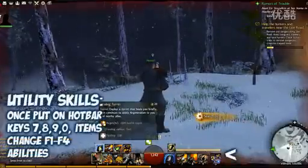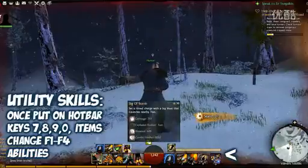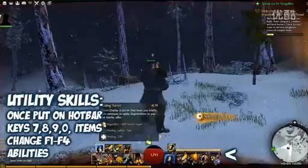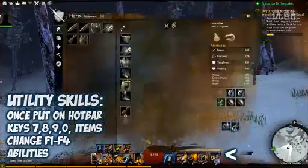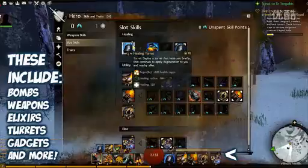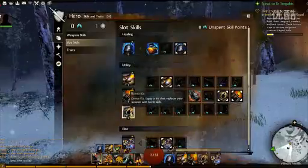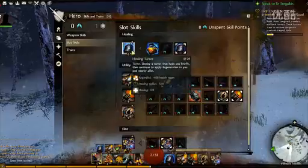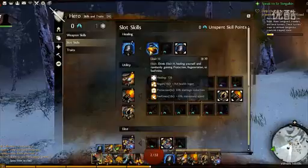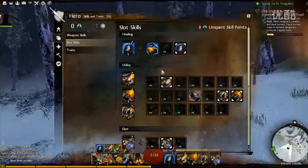The utility skills over on the right determine what skills you actually get here — it's your F1 to F4 keys. So you've actually got a healing turret as your heal — you've slotted that in. You've also got a flame turret, a flamethrower, and a bomb kit. These are the things that affect your F1 through F4 skills. Originally you actually bought the healing turret with a skill point or two.